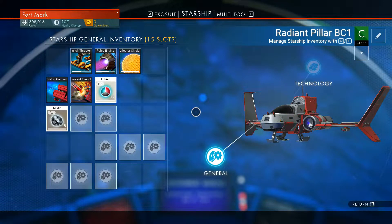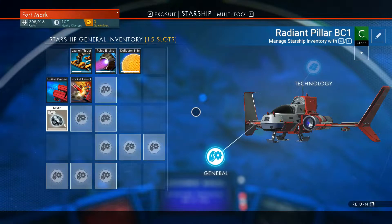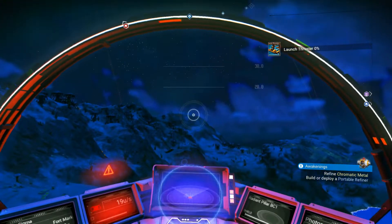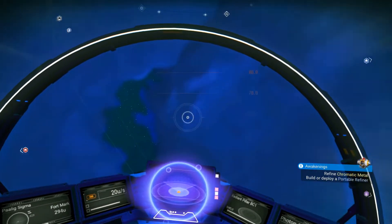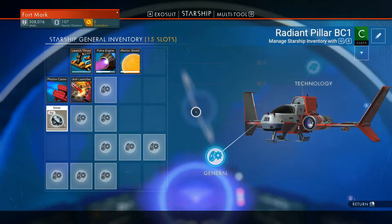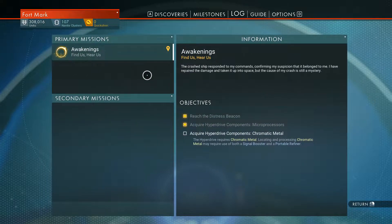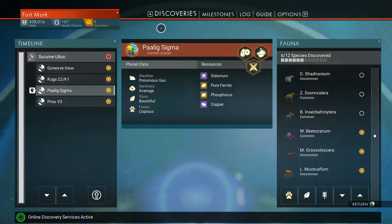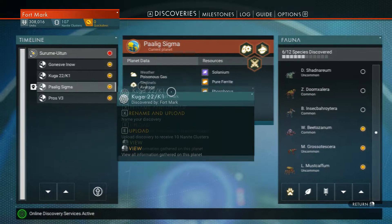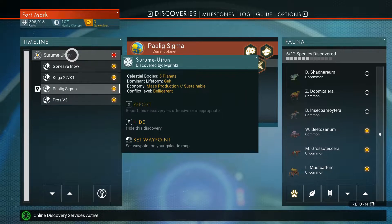We're good for fuel — you could go ahead and fill that up. Let's go ahead and take off. Oh yeah, we can see our base from here. There's something I wanted to do — there are five planets but I've only discovered four. We've got to get this last one found so I can upload this system.